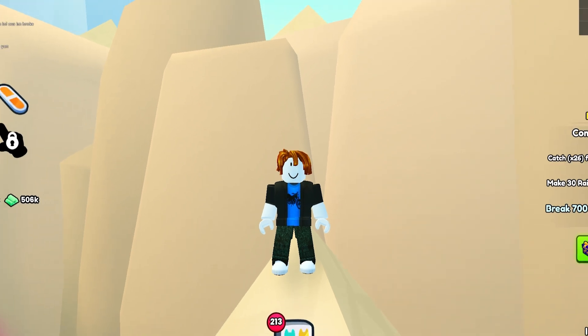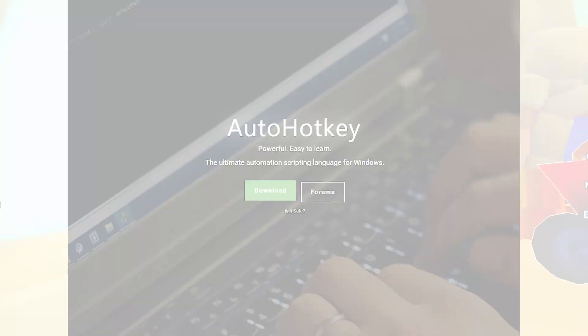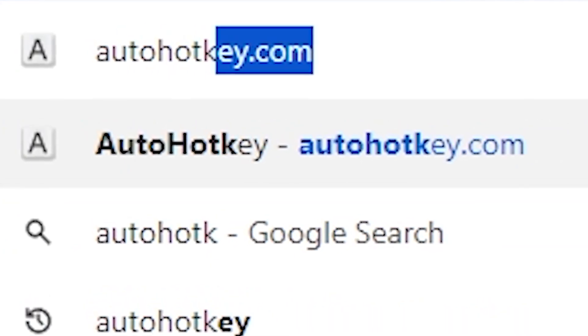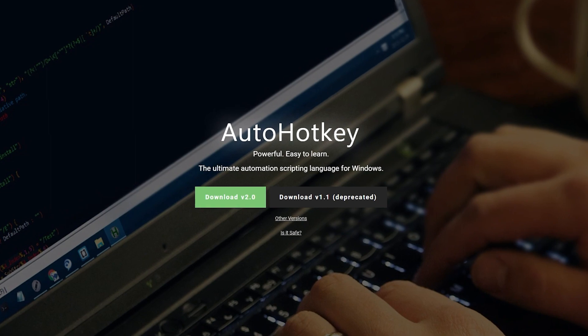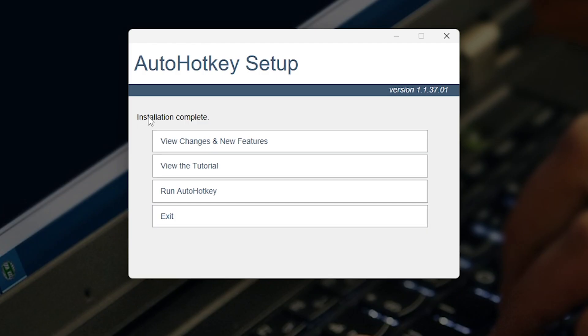So now let's get started. The first thing you're going to want to do is download this app on autohotkey.com. So go into Google, look up autohotkey.com, and download version 1.1. I'm also going to be leaving a link in the description if you guys aren't able to find it. Now just open it up, click yes, and download it. It should say installation complete, and now you can exit out.